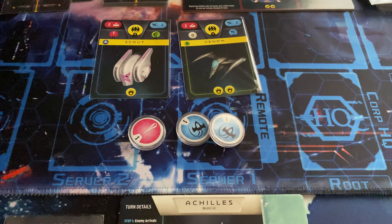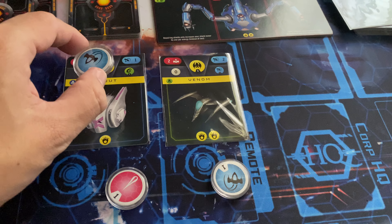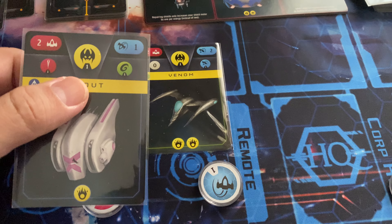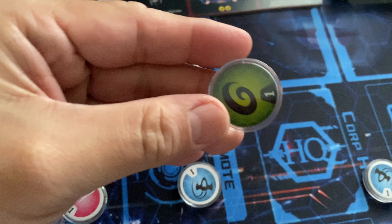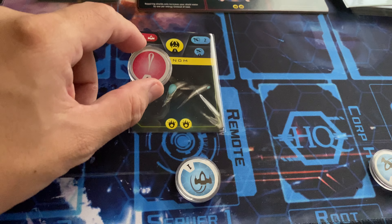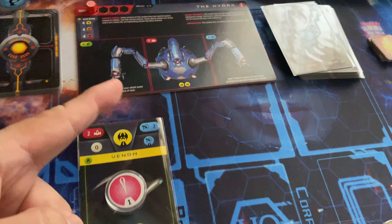That brings our bag back to five tokens. We still need to worry about damage from the two remaining enemies. We could use one energy to take out the Scout and gain one energy. Let's do that — he's gone and we get one level one energy into our bag. We still have the River enemy left. We can't take him out but we can stun him with one laser so he has no special ability this turn. We'll hold one token for next round using the hold mechanic. We avoided all damage this round.